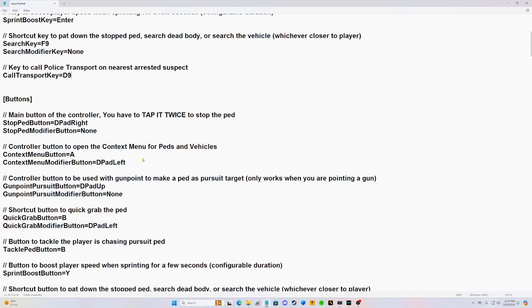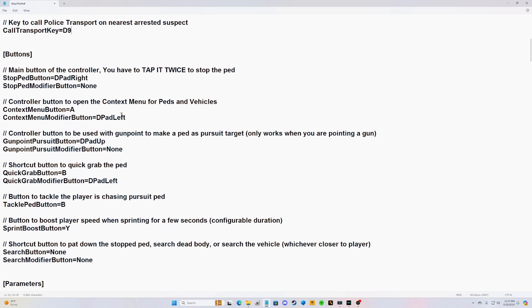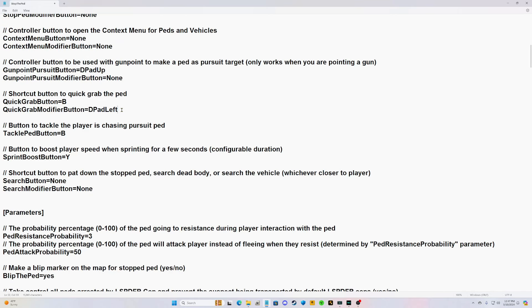Going down, where it says 'controller button to open the context menu for peds and vehicles,' highlight the A and change it to a capital NONE. Then highlight the word NONE and hit Left Ctrl+C. Go below that, highlight 'D-pad Left,' and hit Left Ctrl+V to paste that.